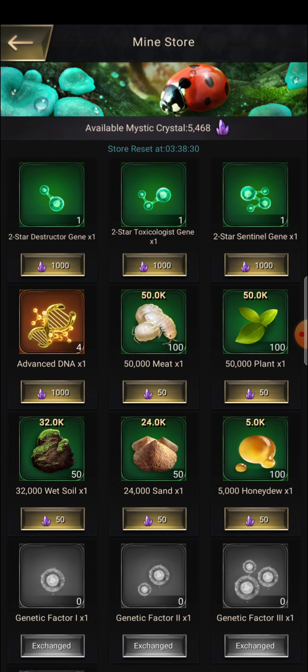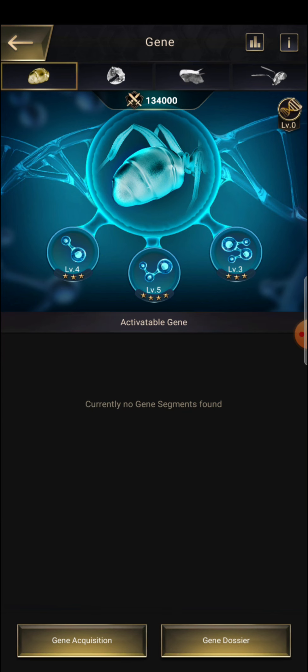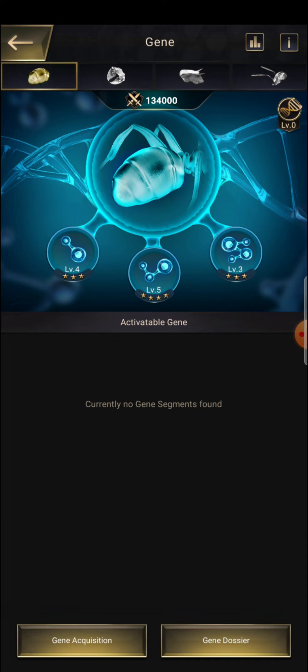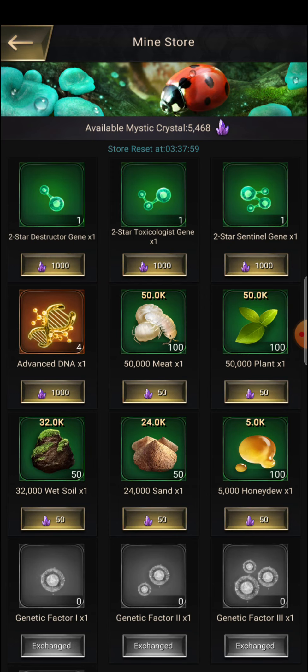Keep in mind you should not exceed the gene limit per day. I'm telling you that you should not buy genes after you reach a certain position — specifically after you get all 12 genes in your gene system. After that, don't buy these genes anymore. Let's go to the Mind Store — don't buy any of these genes after that point.